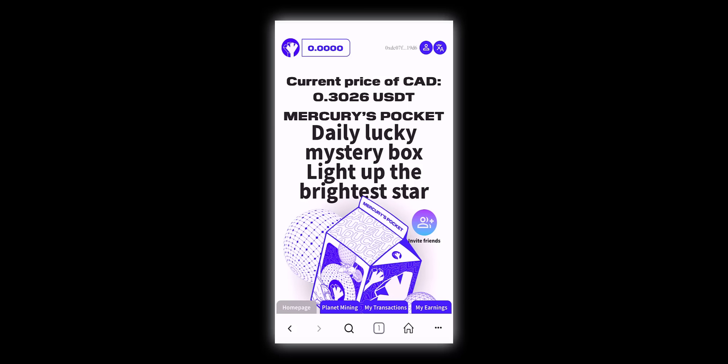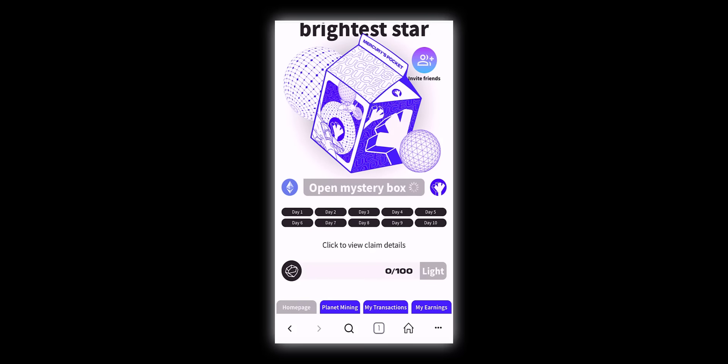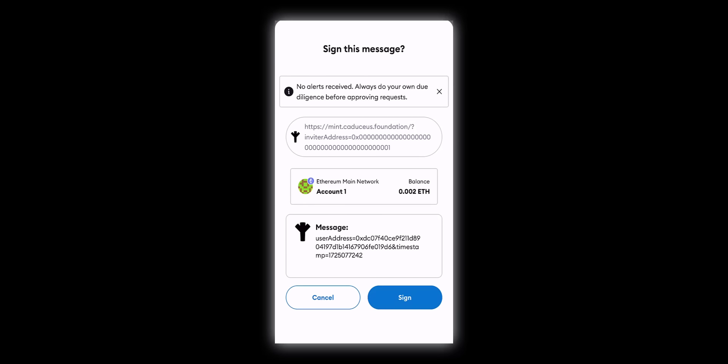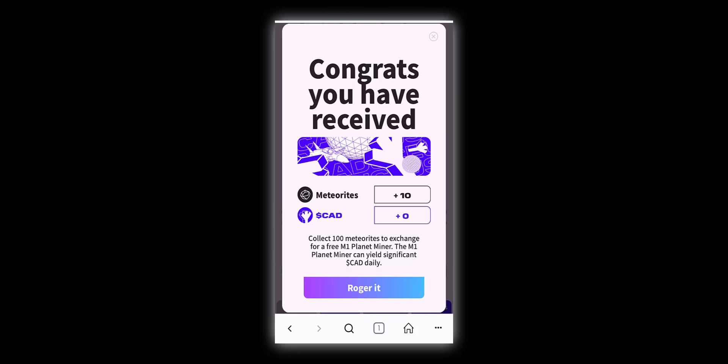You can also get CAD tokens for free by opening the daily Lucky Mystery Box, where you can receive rewards of zero up to 1,000 CAD tokens. You'll also receive 10 Meteorite rewards. You can accumulate 100 Meteorites to synthesize a basic M1 Mining Machine.